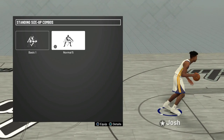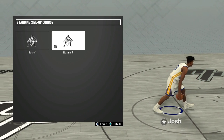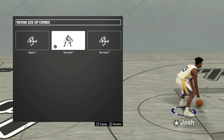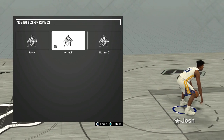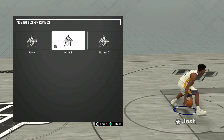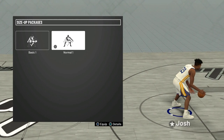For centers, the standing size up combo doesn't matter too much but I ended up going with Normal 5. Same thing with the moving size up combo — I tried Normal 1 and Normal 7 and Normal 1 is a little bit better, but it doesn't really matter which one you choose. I just go for what looks the best. The size up package doesn't matter that much but I ended up choosing Normal 1.